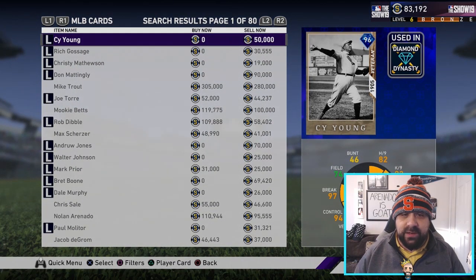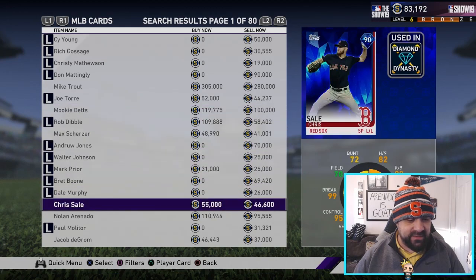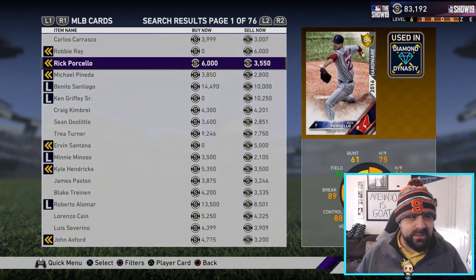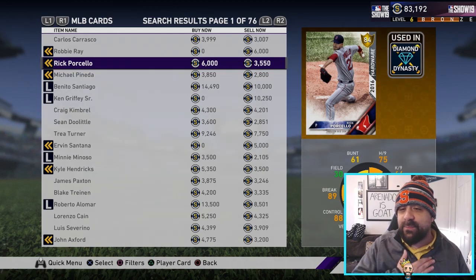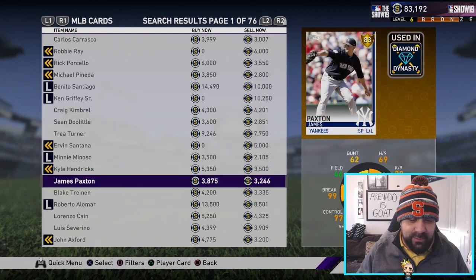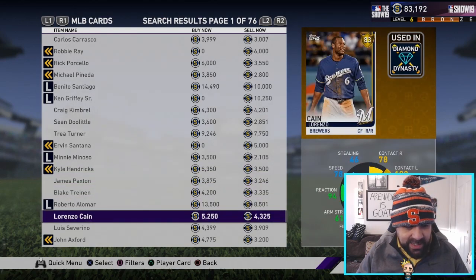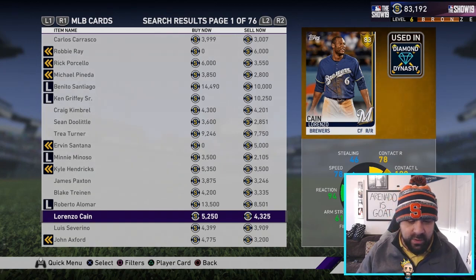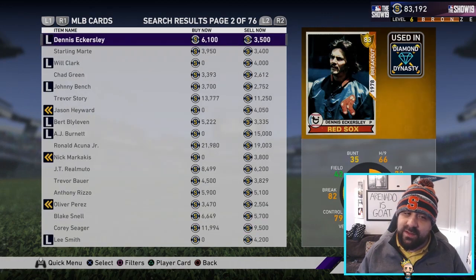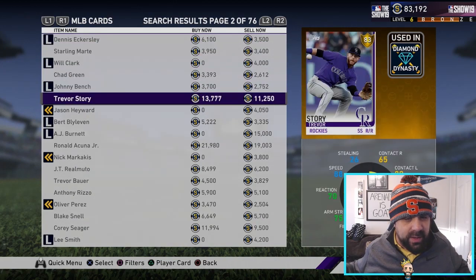There are a couple different ways you can do it. You go to your market filter and you're looking for big gaps in pricing. I'm going to go to filters — max overall we're going to break it down to like 84. I'm not even going to look at diamonds right now because it's just not worth it. You're looking for nice little gaps between the buy now and sell now. Like this card — Rick Porcello — welcome to my channel, my name is Popular Stranger, I mess up a lot of names, get used to it.